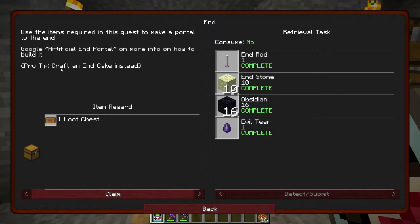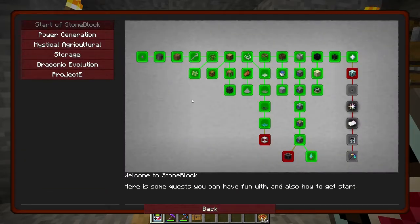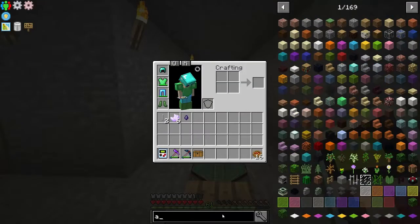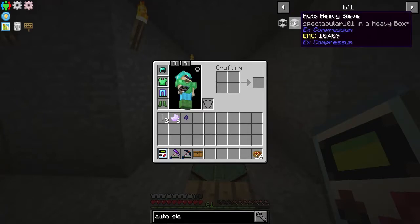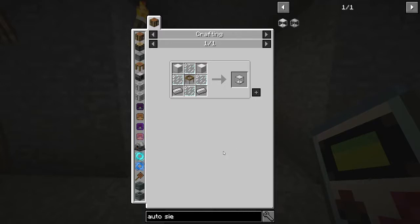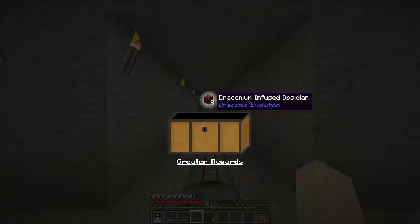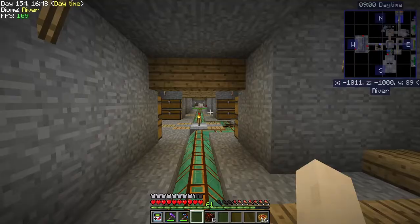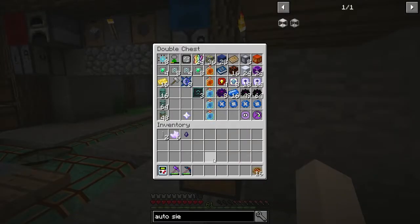This will open up a portal to the End and we can kill the Wither Dragon, but we're not ready for that until we get our supremium armor. Let's try to do some of these little quests as well, like the auto sieve — I'm pretty sure we can do this. Yeah, it's just iron and some glass panes and a sieve. We got some more draconium infused — what is this? A dislocator receptacle — sounds like some sort of transportation device.